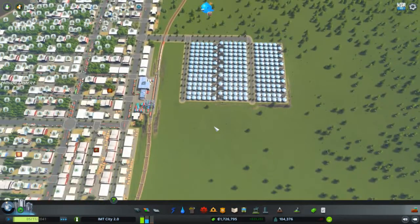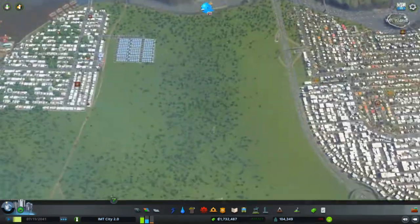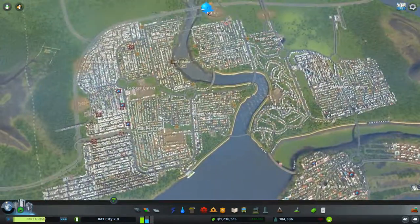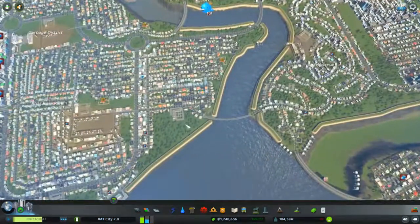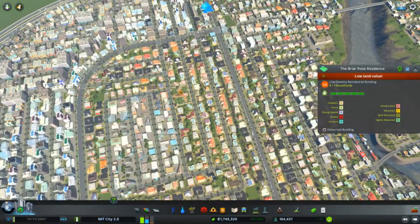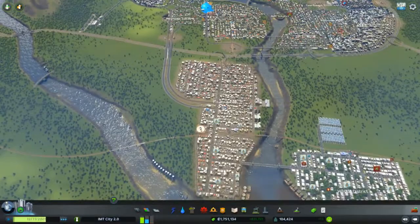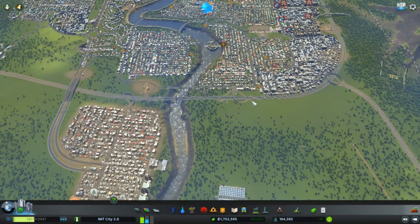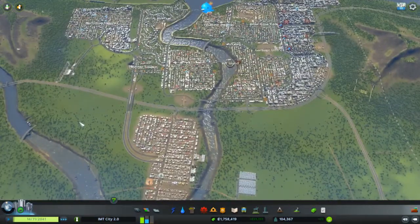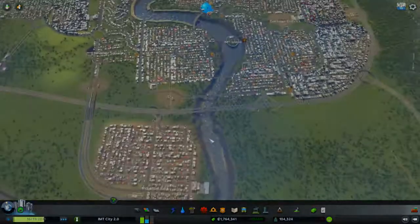We also have these water reservoirs — if there isn't enough water in the city, we always have enough stored here, and they're almost filled. That's everything we've built. I'll wrap up this episode here, and in the next episode I will start with a new map. We might come back to this map if you guys really want — please leave a comment if so. Leave a like, subscribe to the channel, and see you in the next video, bye!